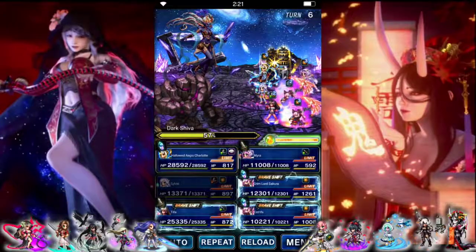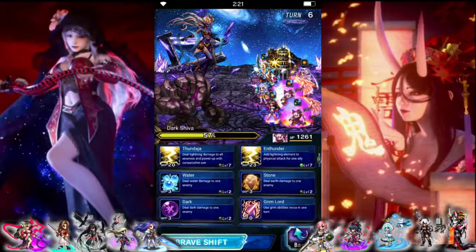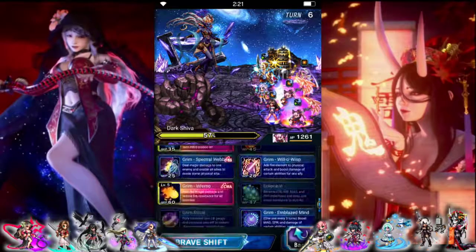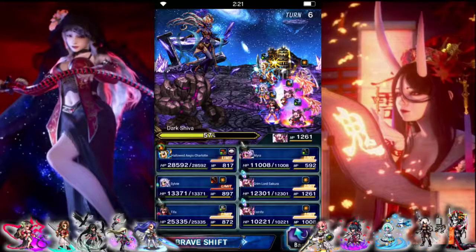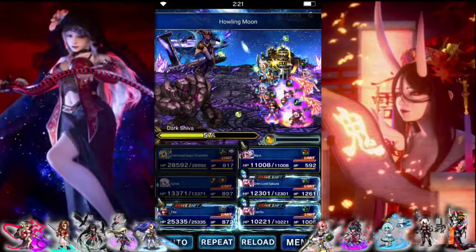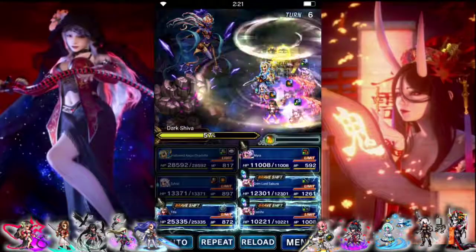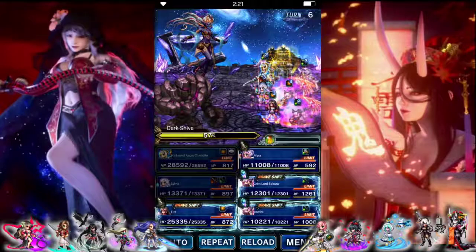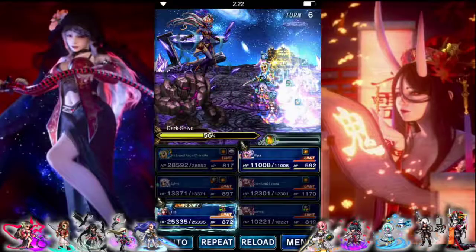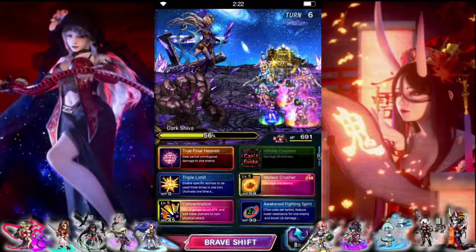I do need to summon an Esper still. We could summon Fenra — that'll give us a mirage stack. So yeah, let's do that: Fenra for the Esper mission and a mirage stack. Target Shiva — it didn't do too much, so we're going to hope we can burst down a lot next turn.